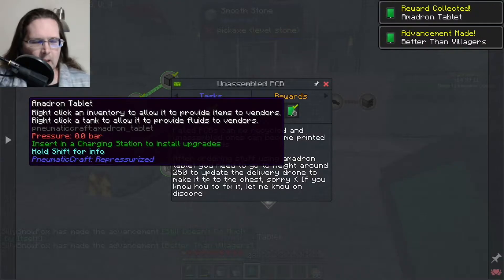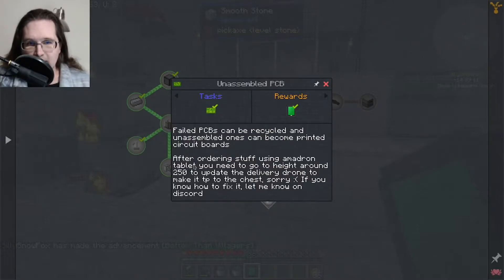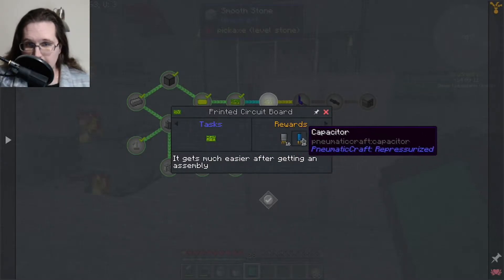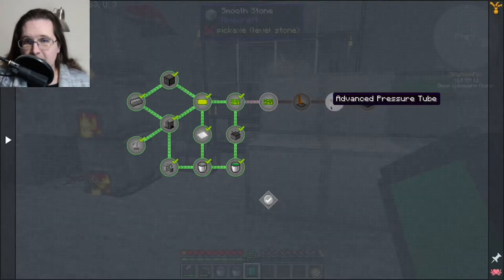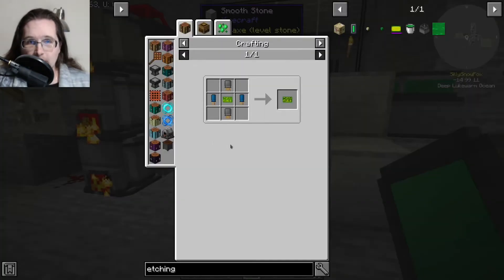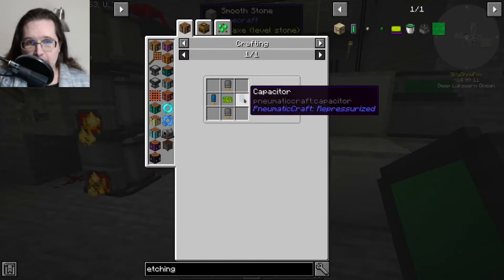That gets us the Amadron tablet, which apparently doesn't actually work in this pack — after ordering stuff you need to go to a height around 250 to update the delivery drone. But now we can actually make a printed circuit board and progress further down the pneumatics path.